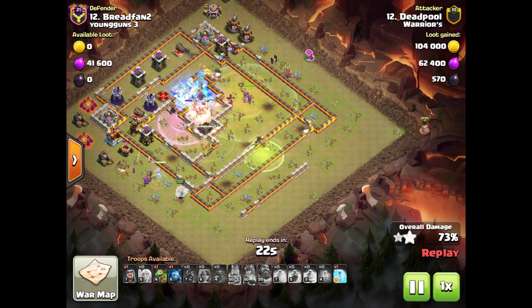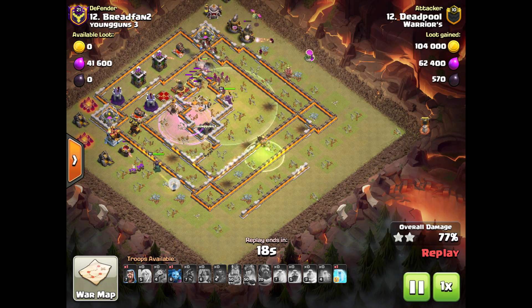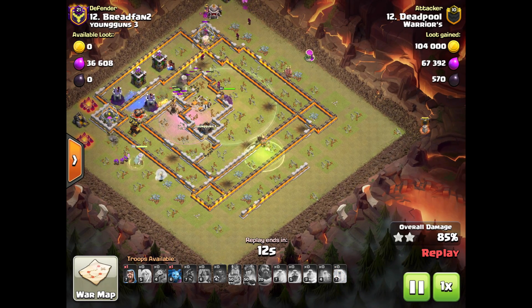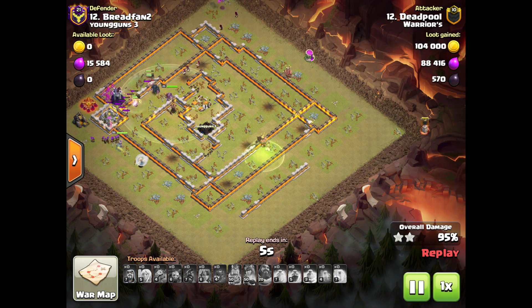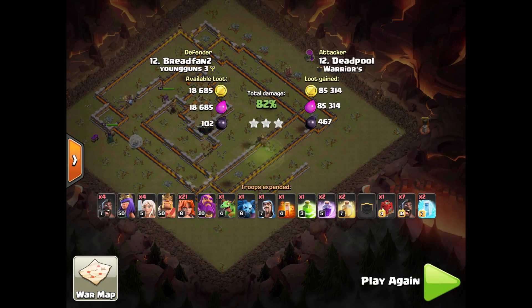These are not perfect spell placements, but keep in mind this attack is extremely fast and those Valkyries move very quickly — for those of you who are not used to using Valkyries, which is probably a lot of you given this attack is really not meta. Though I would argue that when you see a base like this — I see two splash damage buildings together — I go ahead and Freeze that. And as you can see, I've taken this base out with about a minute and 20 seconds to spare. It was an absolute annihilation of this very badly flawed base.